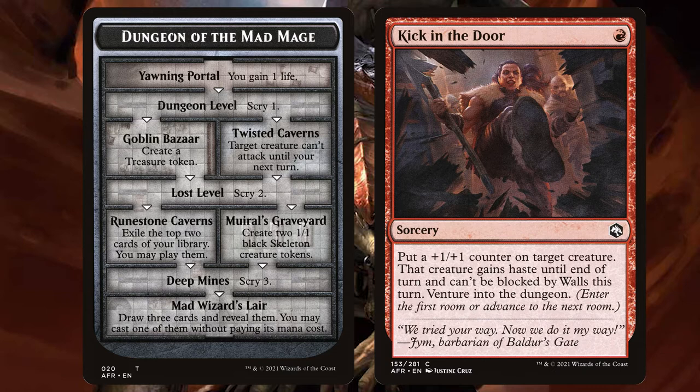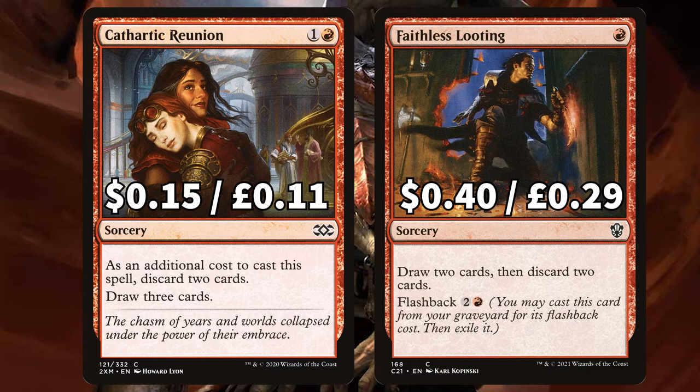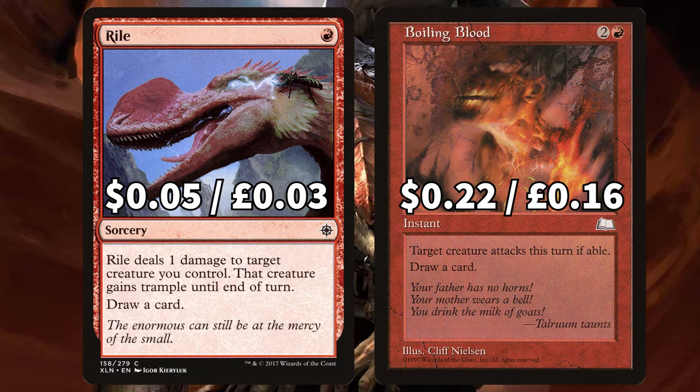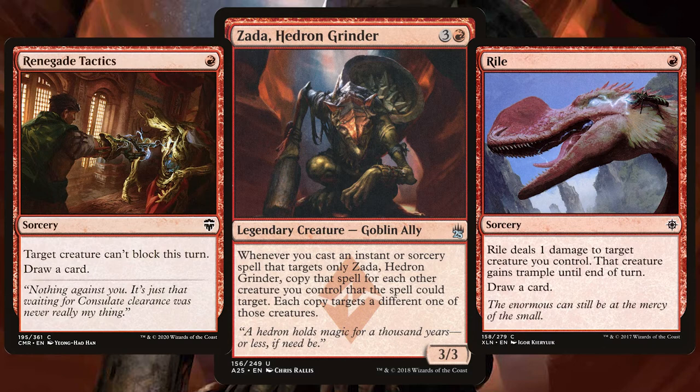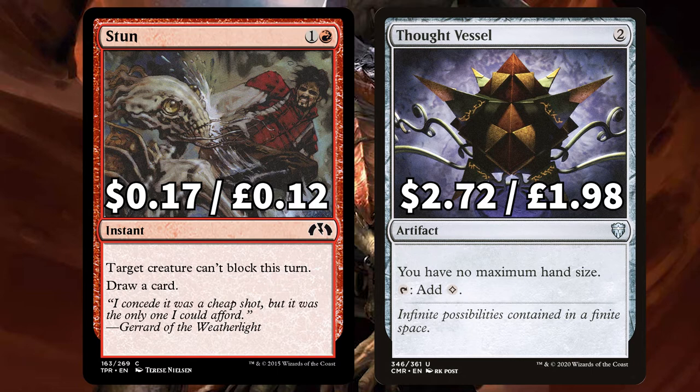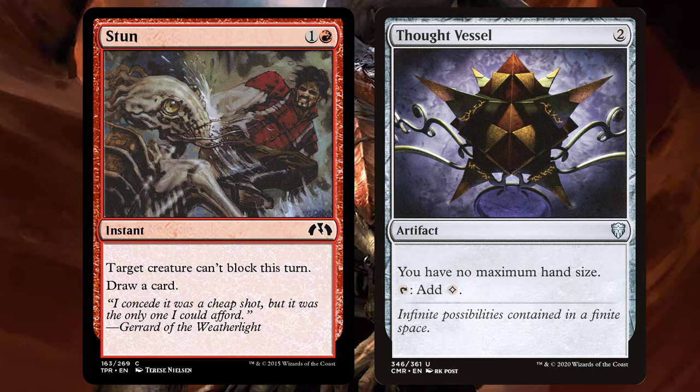Now we're looking at the all-important card draw. Starting off with the non-targeted card draw: Cathartic Reunion to discard two and draw three, and Faithless Looting to draw two, discard two, with a flashback option. There is Thrill of Possibility to discard a card and draw two. Moving onto the targeted card draw, we have Renegade Tactics to make target creature unable to block and draw a card. There is Rile to deal one damage to target creature you control giving that creature trample and drawing you a card, and Boiling Blood to make target creature attack if able and draw a card. Any of these targeting Zarda are huge, as it then copies to all other creatures you control and draws you several cards so you can quickly get through your deck. There is Crimson Wisps and Expedite to give a creature haste and draw a card, and Stun that says target creature can't block this turn with that trusty card draw. We're also going to slot Thought Vessel in here — although it is important ramp, it's more importantly giving us no maximum hand size so we're not discarding when drawing an absurd amount of cards.